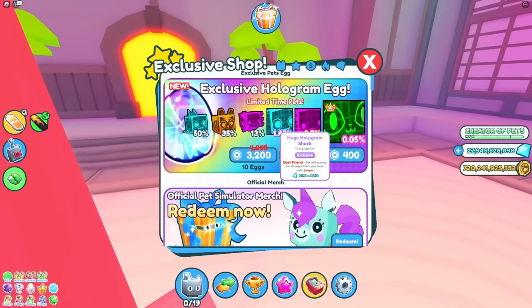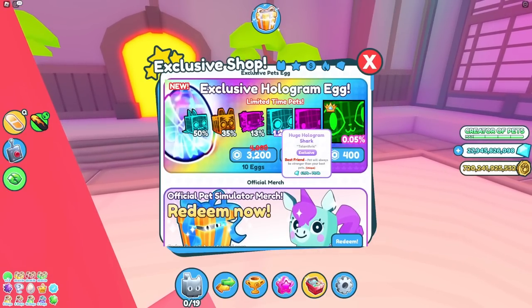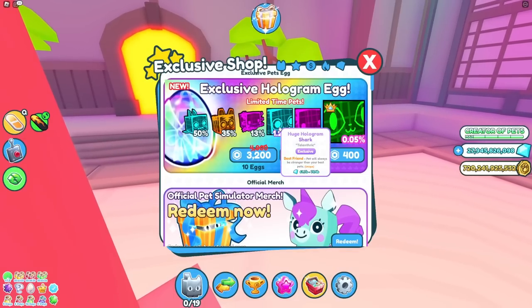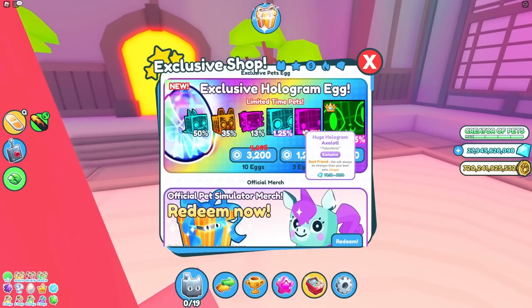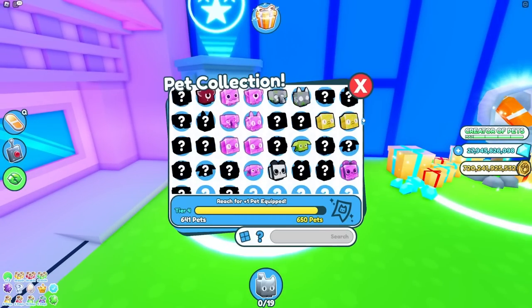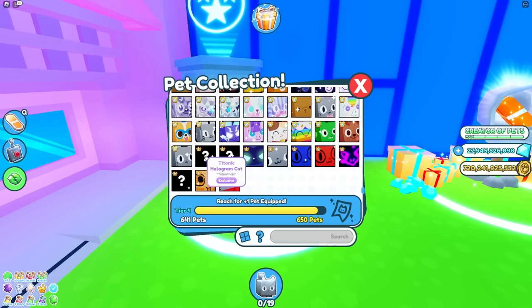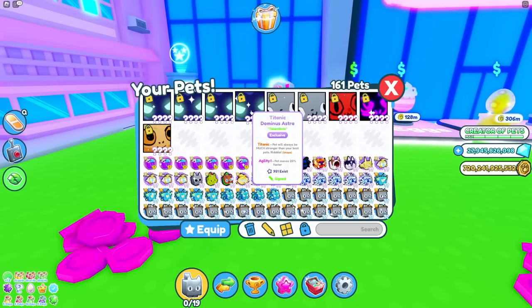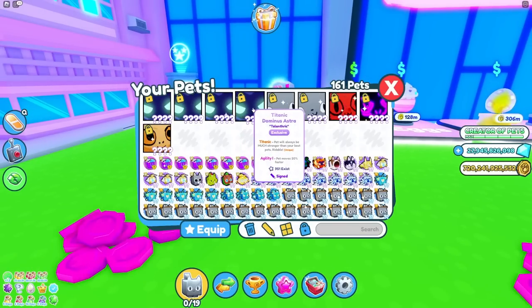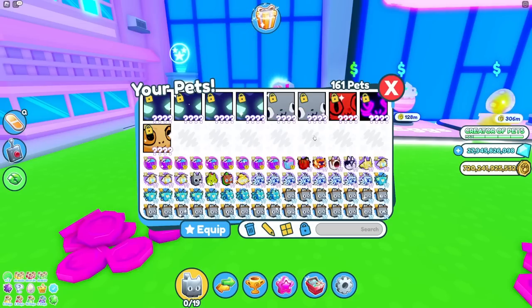Surprisingly, the pets are not really worth that much. This is basically the new storm dominus and the new infernal dominus — it's probably gonna go down from like 70 billion to like 30 billion, and the hologram axolotl is probably gonna go down to like 40 billion; right now they're basically double the price. Then there's the new titanic hologram cat, which is definitely very rare — it looks like no one has even hatched it yet. The titanic dominus astra has almost 1,000 existing, probably will reach 1,000 as more exclusive eggs get opened. I managed to get four before they removed it.